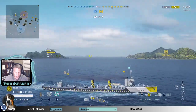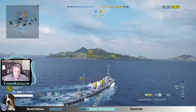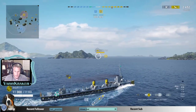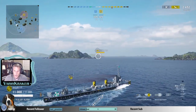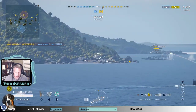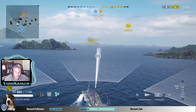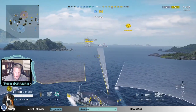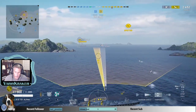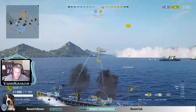Unfortunately, getting spotted kind of alerted that St. Louis to my presence and let him take some evasive action. The best bet is when you can make your torpedo run: get into stealth range, release your torpedoes, and duck out before you're spotted. That way, enemy ships don't have really any time to react. Once you are spotted, they kind of know you're in the neighborhood. I'll go ahead and throw some torpedoes St. Louis' way, just in case he's focused on those cruisers nearby — he might not be paying too much attention to me.